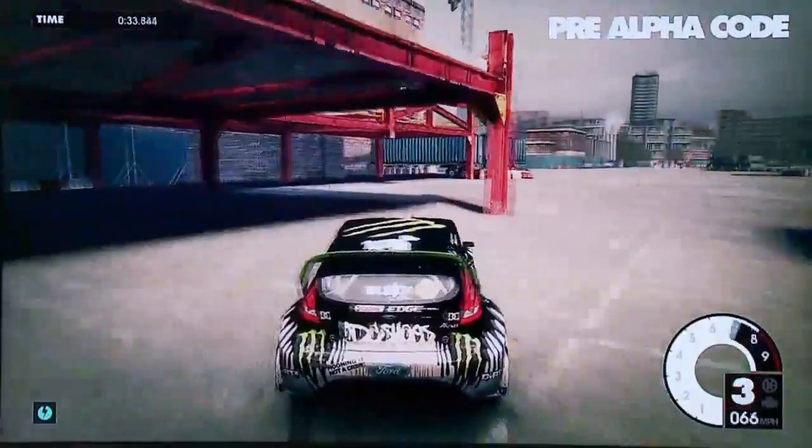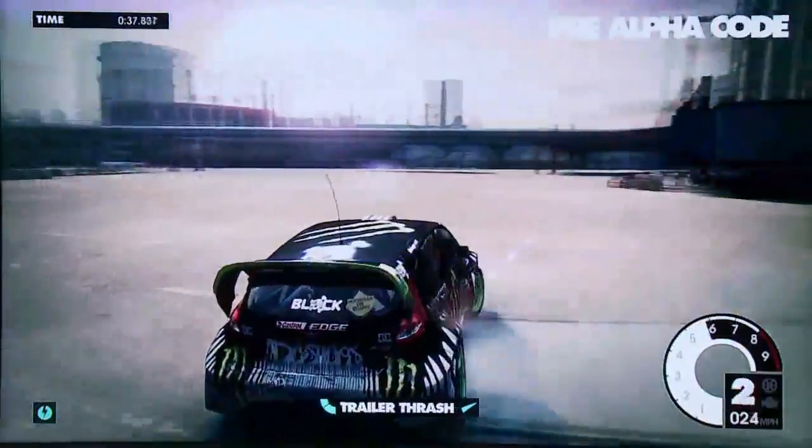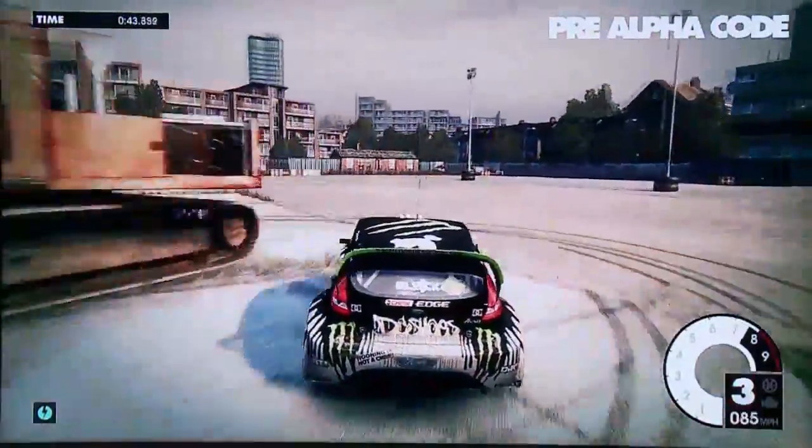Heading under the scaffolding here, we're going to go for a trailer drift. That achievement is all about getting a good speed and throwing the car sideways through an obstacle.